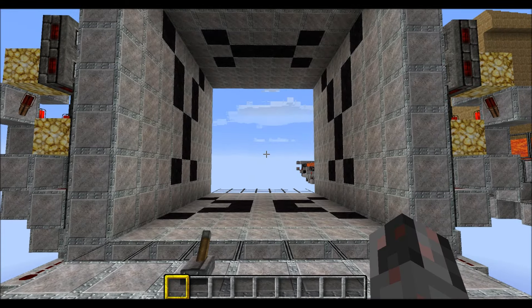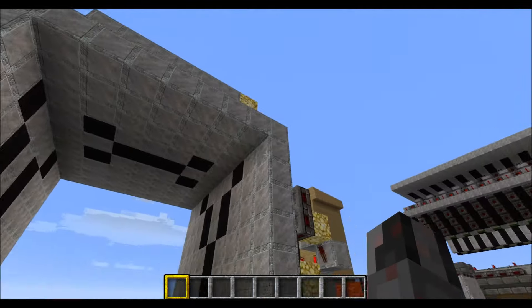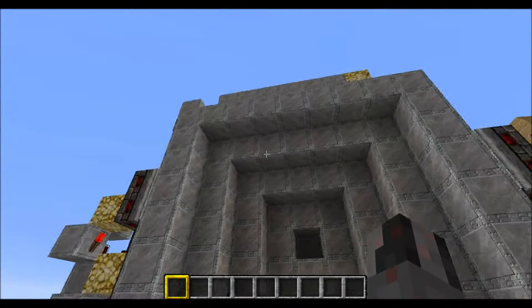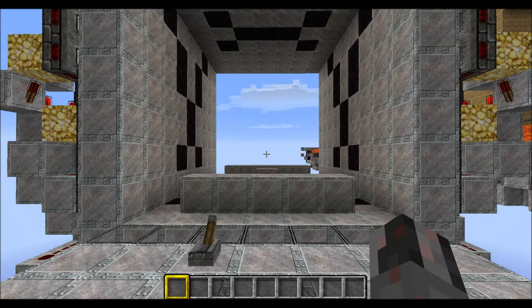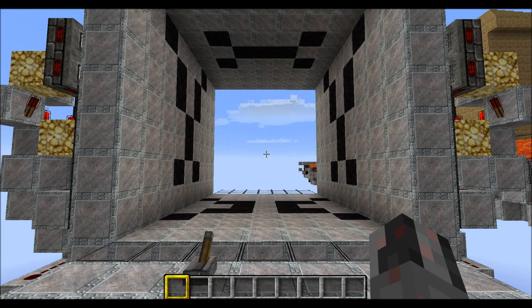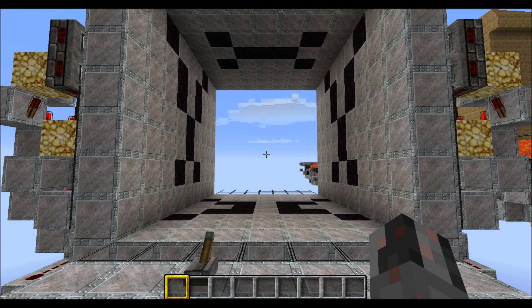So the last thing you might want to do is filling in some walls and ceiling so the redstone isn't really visible when the door is closed. That was how you can build my 7x7 double vault door. I hope you enjoyed this little tutorial. See ya.